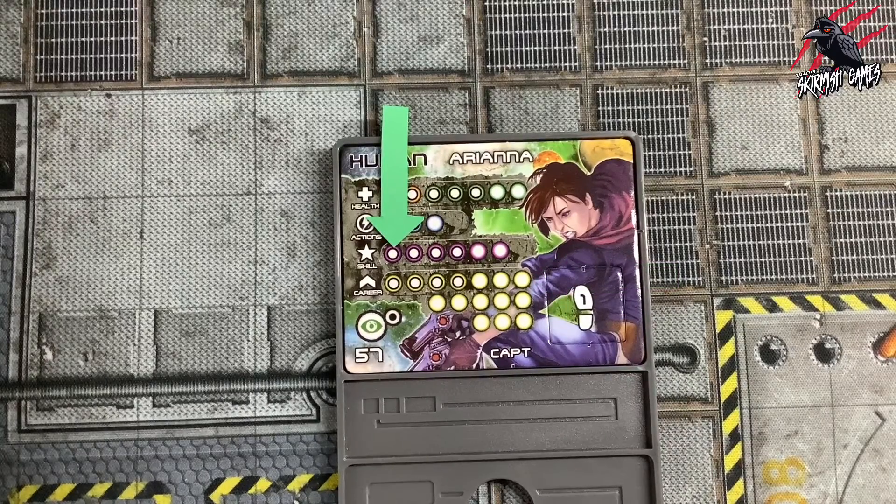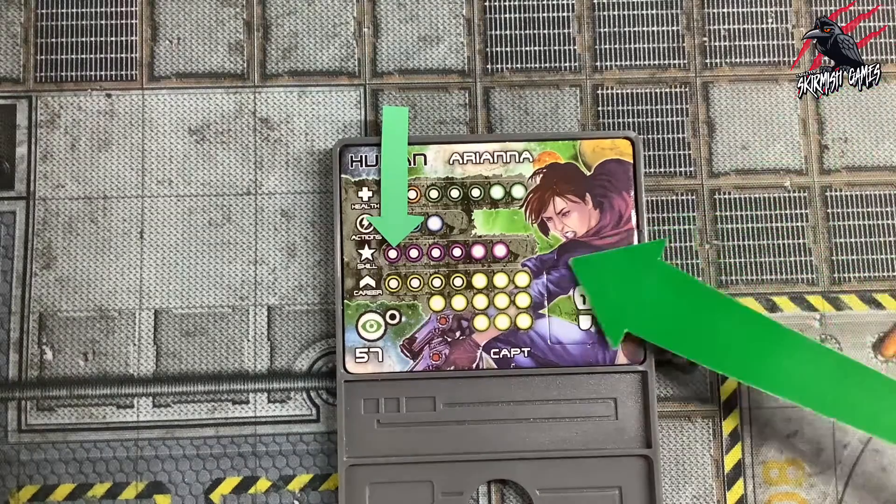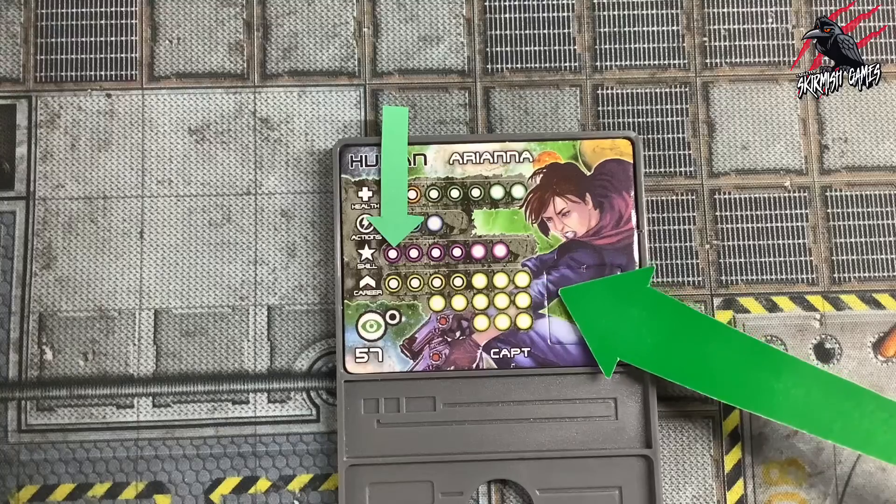Now let's look at default versus potential. You'll notice that each statistic has some spaces filled out with an inner circle — these are the default circles — but some are left blank, and these are the potential.